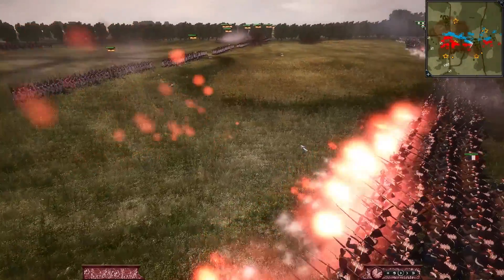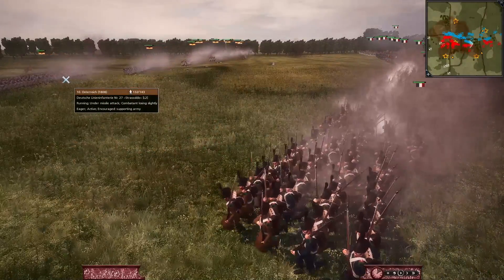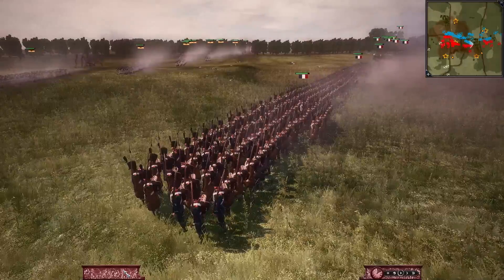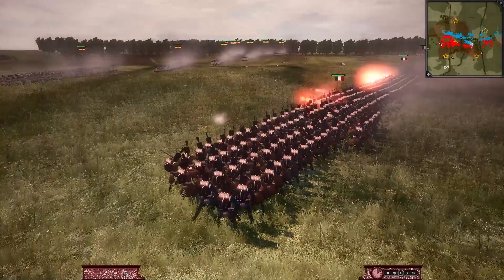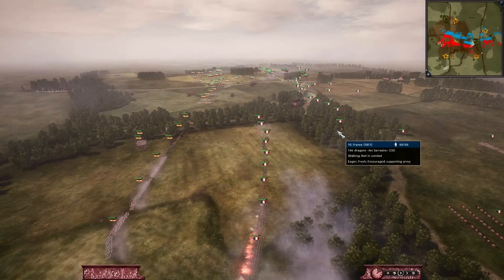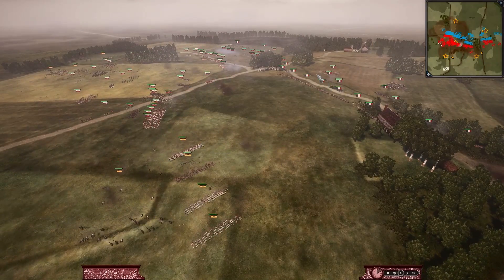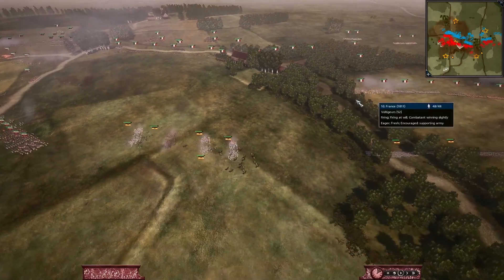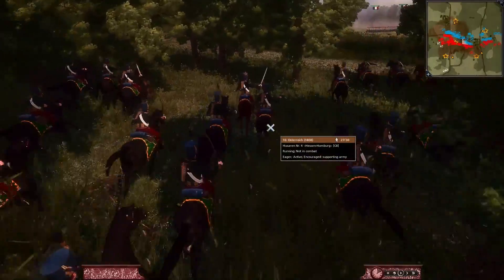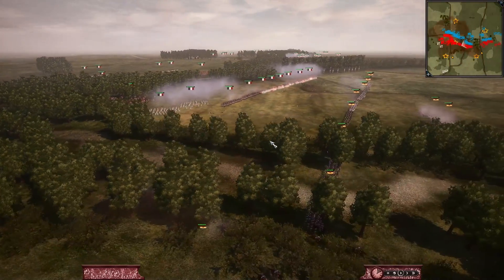The French are getting close and obviously the closer you are to the enemy line, the more damage you're doing. The Austrians do not want to get into a straight-up firefight with the French, but the French are not going to let them retreat without action. They're firing and advancing, wanting to close the distance. Because they have superior numbers, they want to use that to their advantage. Those who didn't shoot first are going to be reloading.